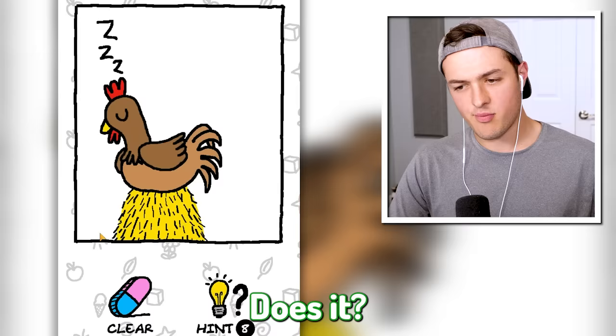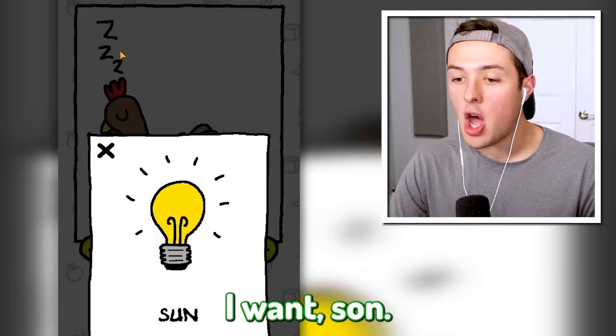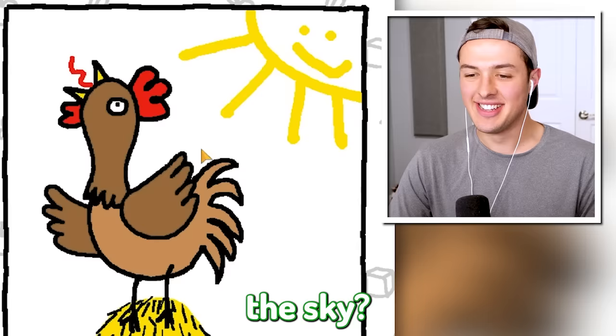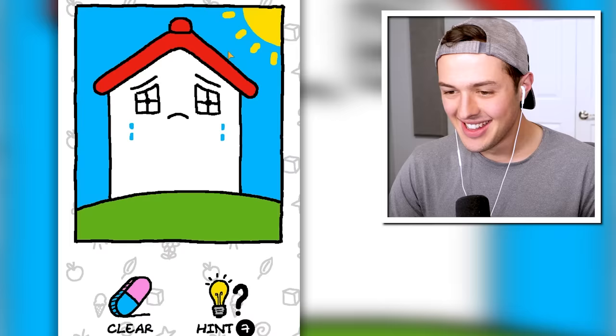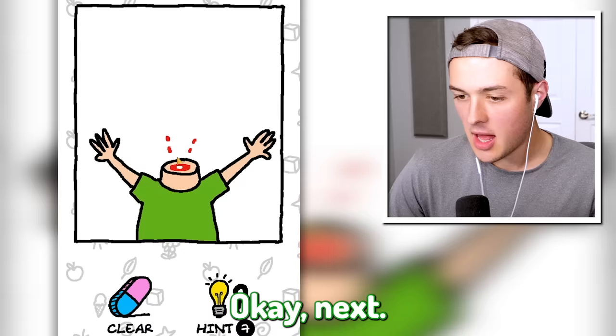It's not gonna poop out an egg - what is it gonna do? It doesn't want an egg. Maybe it just wants more hay bale under it. Sun - how am I supposed to know that? We'll draw a very happy sun in the sky. Why is this house so sad? It needs a door - I'm so smart.